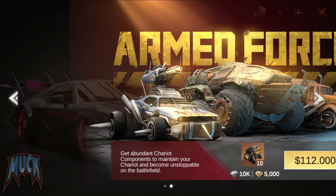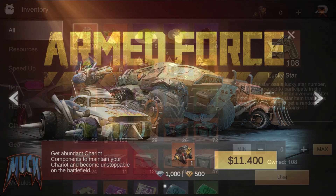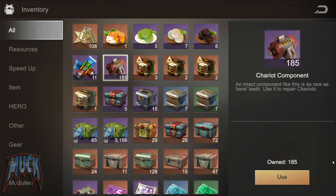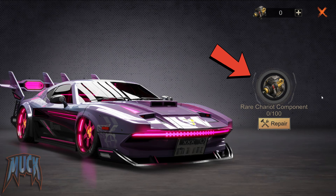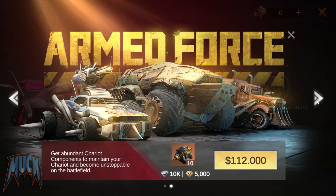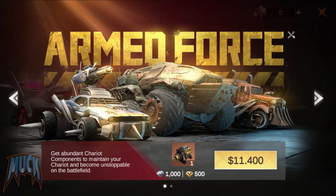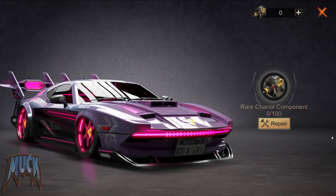How to get it? There is no other way than spending money, at least for now. The engines we have been collecting by killing zombies are useless for this chariot, as it requires these rare chariot components that can only be acquired through a 10-unit bundle at $99.99, or a one-unit bundle for $9.99, and 100 units are required to unlock the chariot.